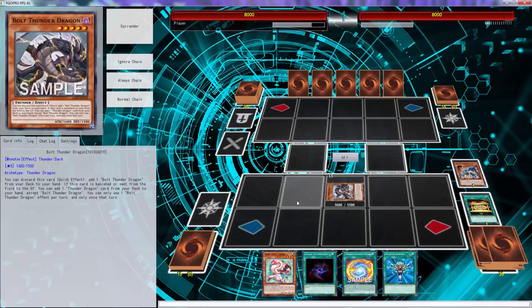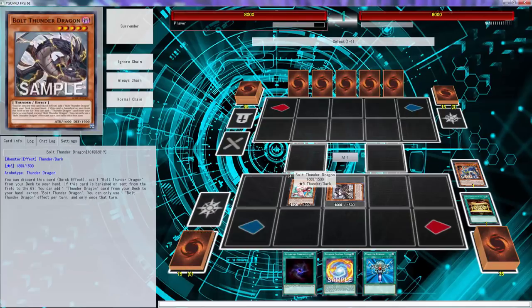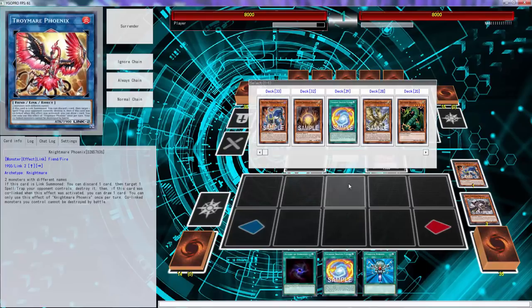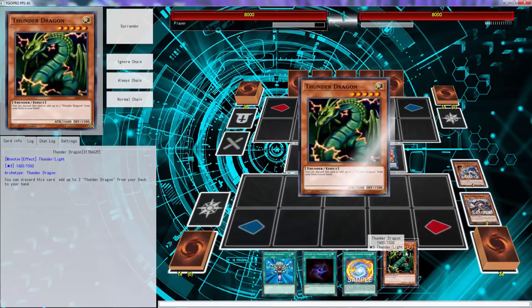We normal summon this and then we can just go into a link two, who's going Phoenix. I mean, that's not good. This was very bad — I mean this is terrible. I'm not too efficient with this deck. I really don't like what I just did.